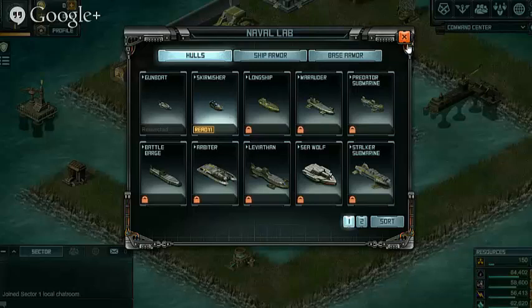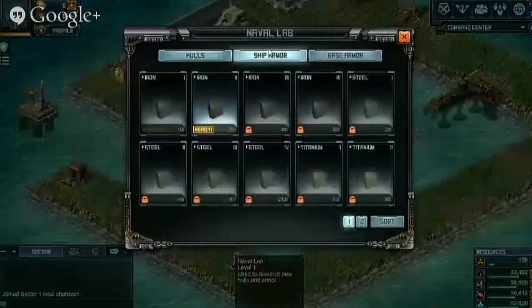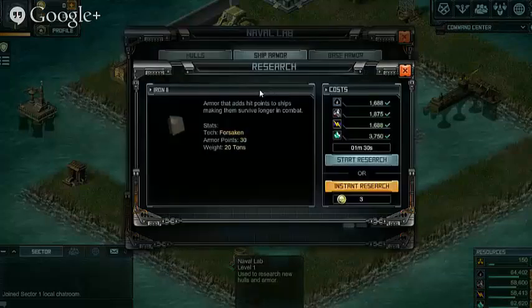You may be able to research the Skirmisher while we're here. Inside the Naval Lab you've also got your Forsaken Armor. There are three types of tech in the game: Forsaken, Draconian, and Reaver tech. This is only Forsaken tech because you are a Forsaken Captain.